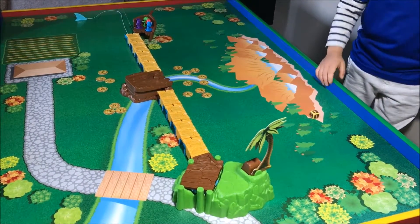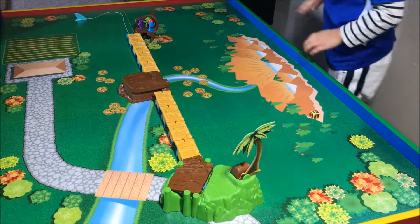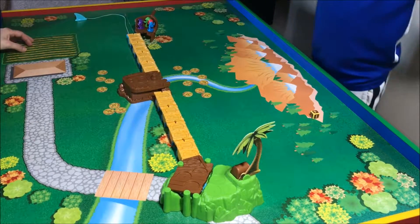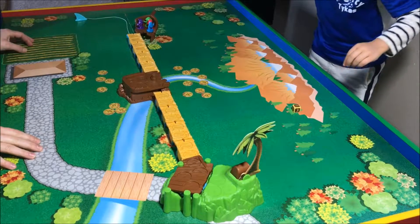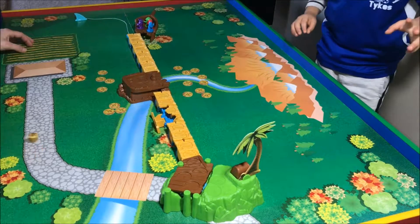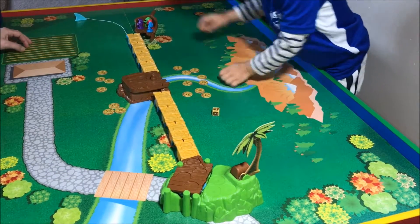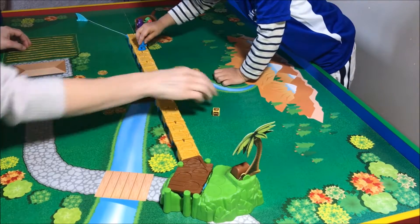Okay, press the treasure box. That's how you activate the shark. Roll the dice, Evan — roll the dice. Activate! Roll it properly. Activate. Four — okay, move four spots. Good job.